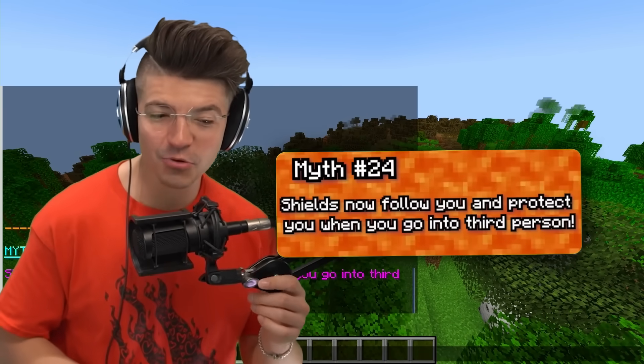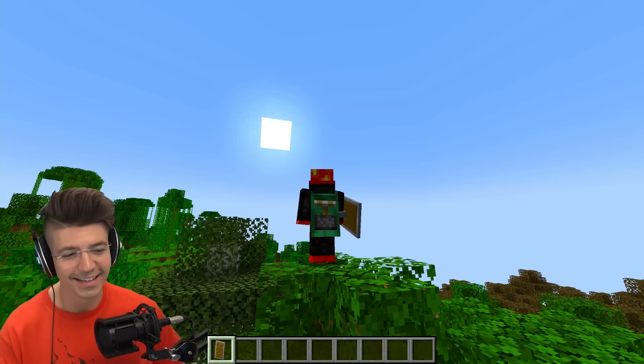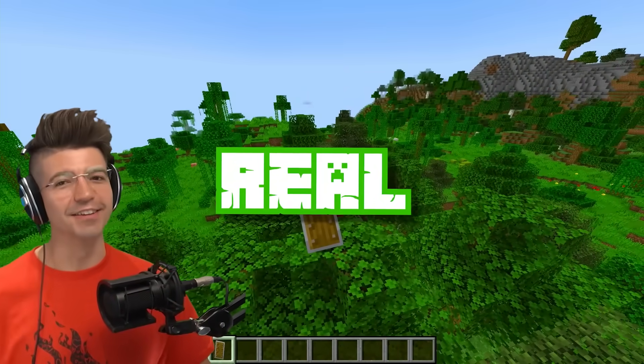Shields now follow you and protect you when you go into third person. The shields used to look so weird before this update. Now look — they actually follow you, except for when you look down, but they are way better than they used to be.